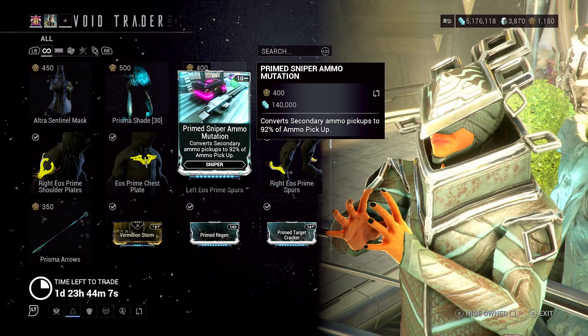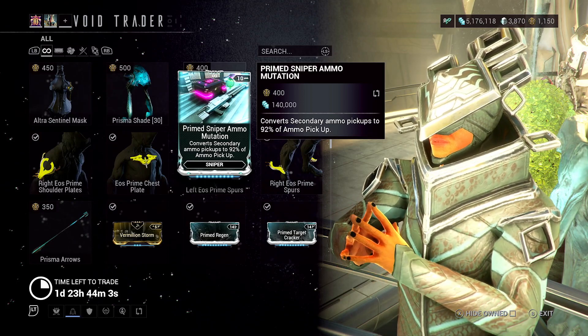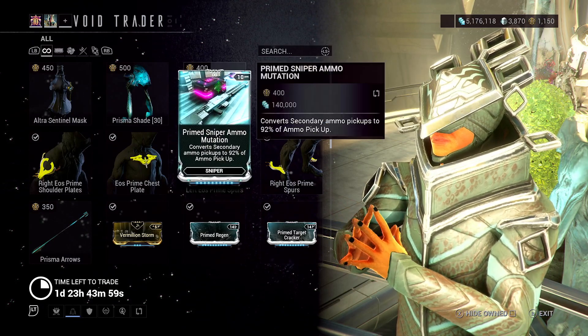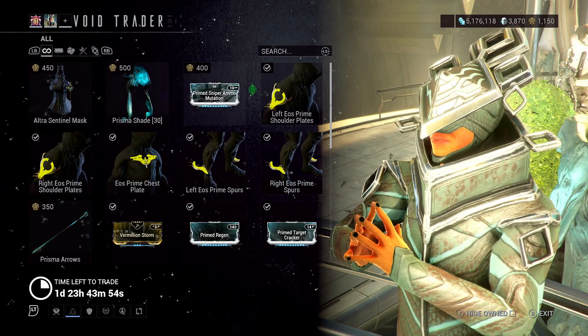Prime Sniper Ammo Mutation is fine. A lot of people will just use Vigilante Supplies, but if you don't have that, this is a pretty good mod to use for snipers, and it also works on bows, and I believe maybe some grenade launchers like Kuvasar — though don't hold me to that.